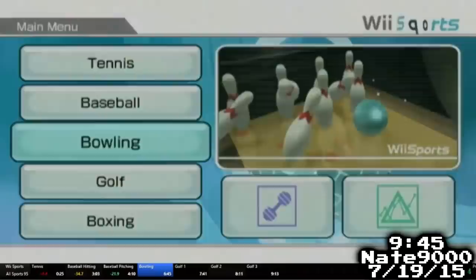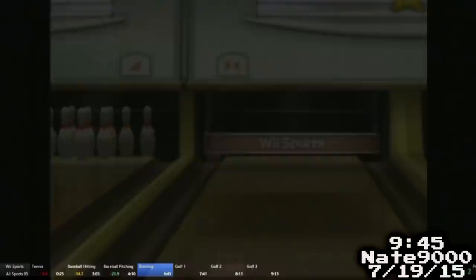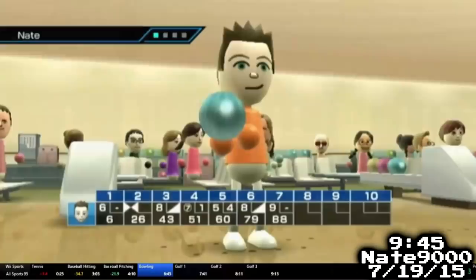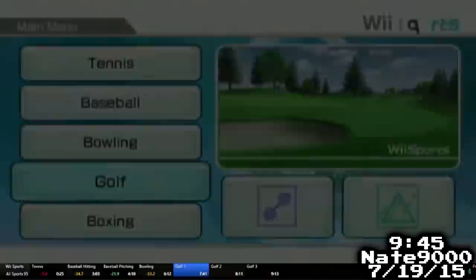Next up was bowling. The strategy here was a bit more straightforward: the more strikes you throw, the better, since strikes only involve throwing the ball once per frame instead of twice. There exist setups to get a strike nearly every time, but they're all pretty slow, so Nate just threw it as fast as he could. He only managed two strikes before intentionally missing on frame 10 to avoid the third throw. His shots were all fast enough that it was still a decent split. Now it was time for sport number four: golf.